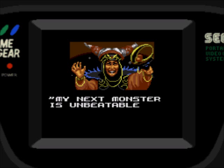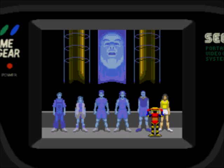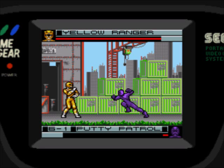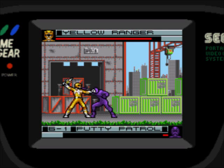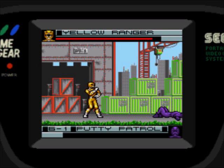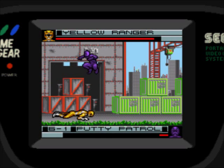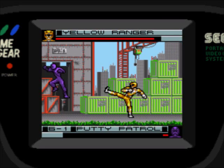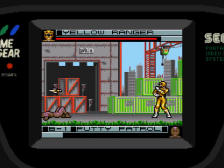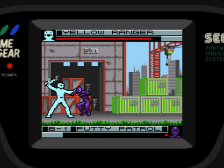My next monster's unbeatable — be prepared for the worst. Polluticorn. Such a bad one. I'll pick Yellow because I haven't used her yet, so I can have a chance to play as all of them. Her quarter circle 1 is a high dagger toss, quarter circle 2 is a low dagger toss, and both is a quick double slash with her daggers. We're kind of dancing around right now, not really hitting each other. Yellow's one of my worst characters — I should have played as her first in earlier levels.